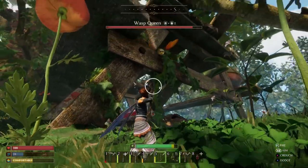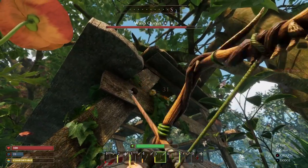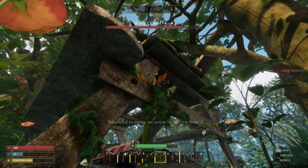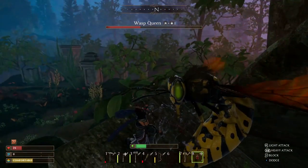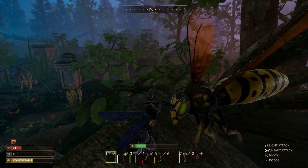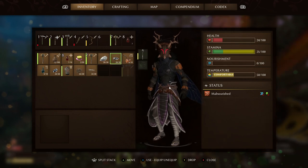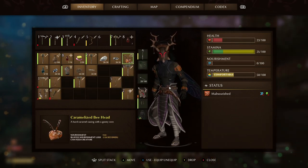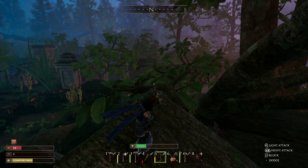It's got poison resistance and hammer damage resistance as well. Relatively low health — only 400 — that's why it's classed as a sub-boss. Much like the Black Hornet later on, it will do poison, edge, and poison damage against you, so you've got to make sure you've got something along those lines to keep you protected. The Bee armor is probably going to be your best bet, although it's definitely not as resistant against poison as the Albino Spider or the Black Hornet.